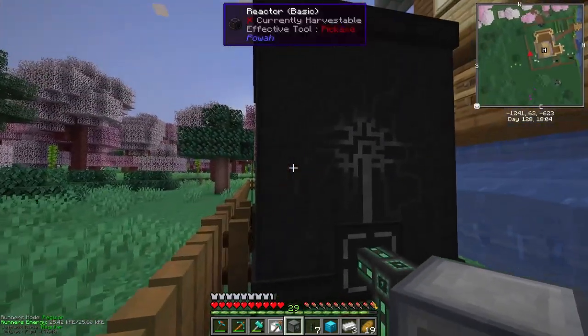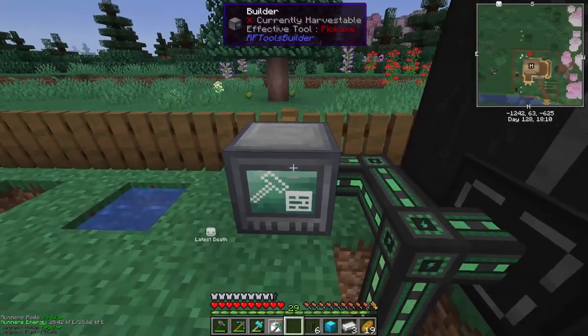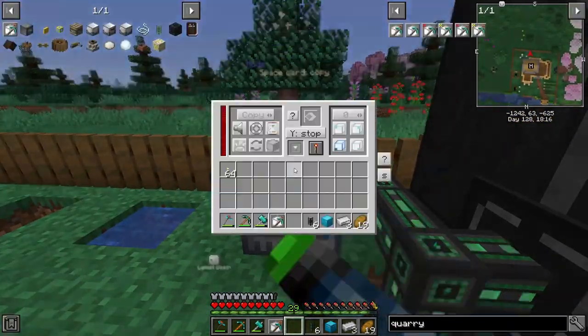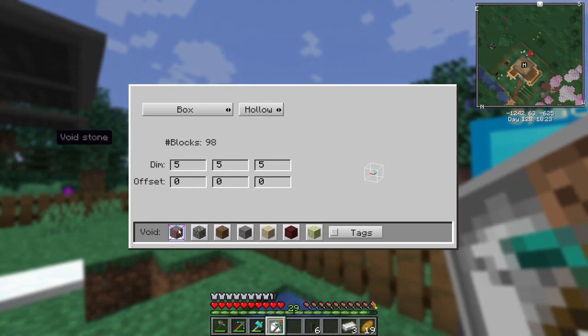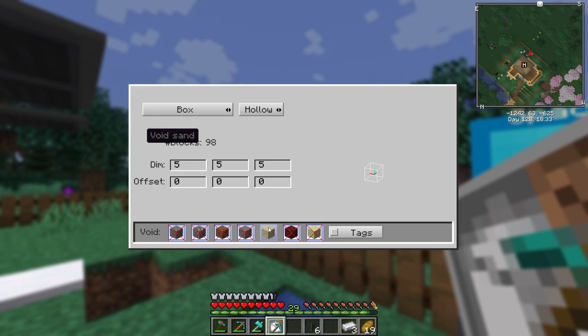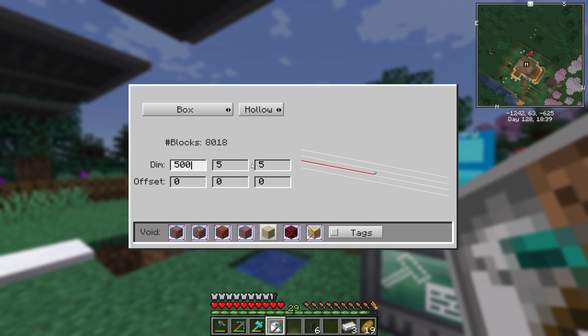So we are just gonna put this guy right here, connect that there. This thing's got a whole heck of a ton of power. We're gonna have to turn this guy back on while we're running this. If we put this up here that should be good. Now we're gonna void stone, cobblestone, dirt, gravel, netherrack, endstone. We will take some sand here which won't be a bad idea. 500 by 500 — we will say we're on level 63.